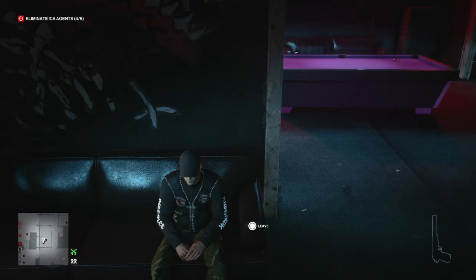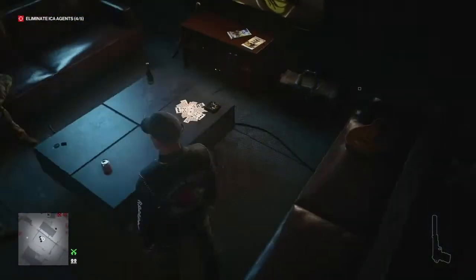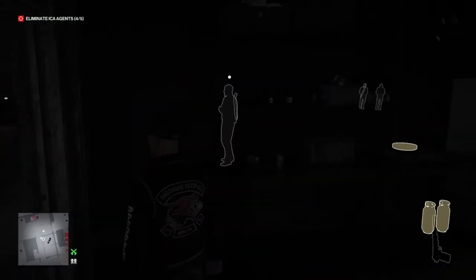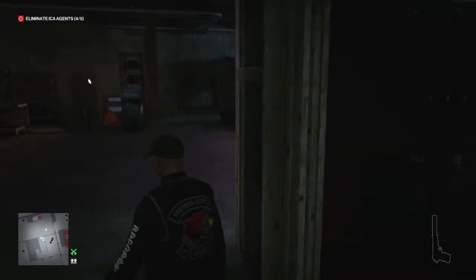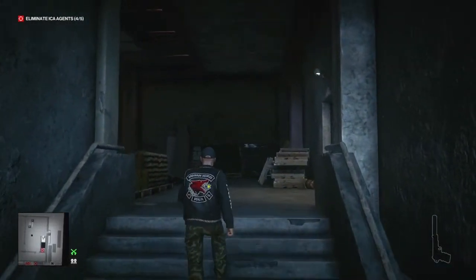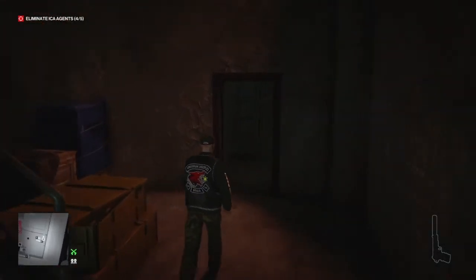Right from the start, this is another relatively quick and easy one. We're going to stand up and grab the motorcycle keys from the coffee table in front of us. We're going to use instinct to see where the enforcer in the garage is — he's in the wrong position for us, so we're just going to wait for him to turn away before making our way through the room and up the stairs, which will take us up to the first floor where the weed farm is located.